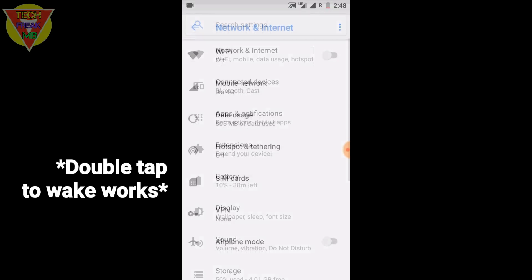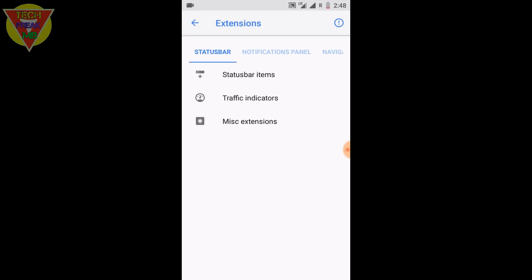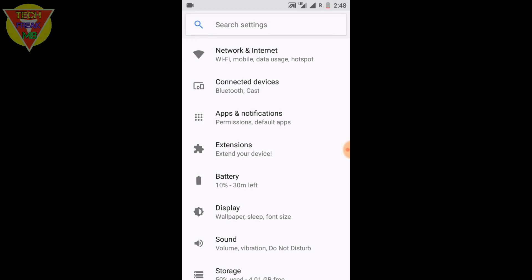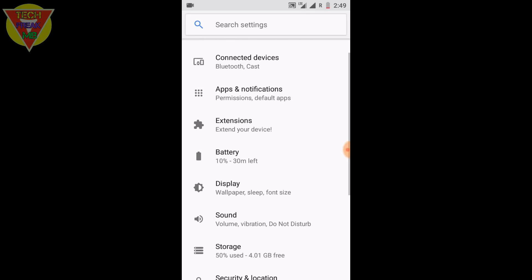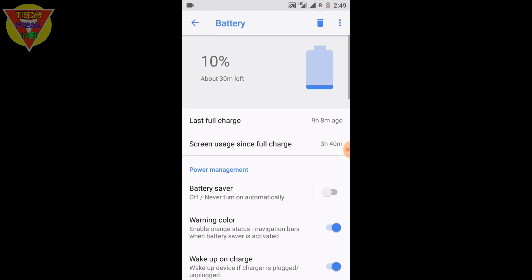Now coming to the features — the first feature is themes. You get two themes: stock, which is green, and the new one is Pixel Blue. There's not a huge change but it's a good addition. Now coming to battery — if you can see the battery tile — I'm surprised to see that battery life is too good on this ROM.